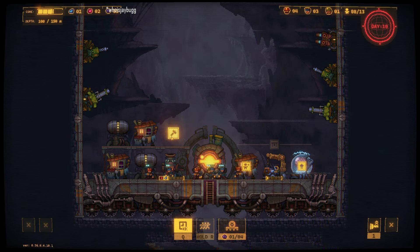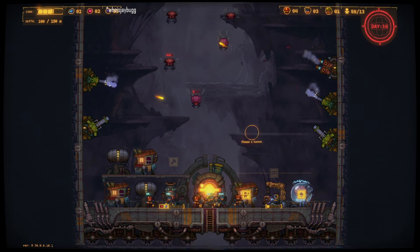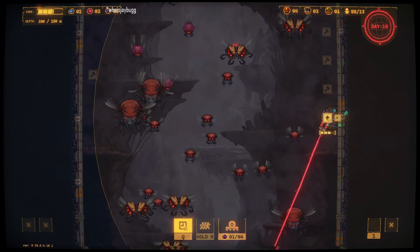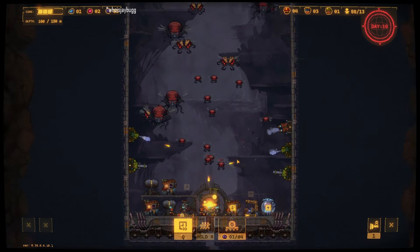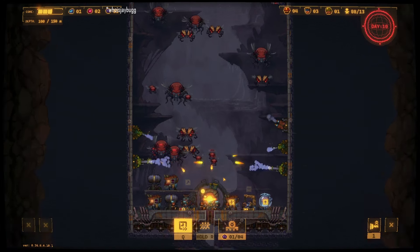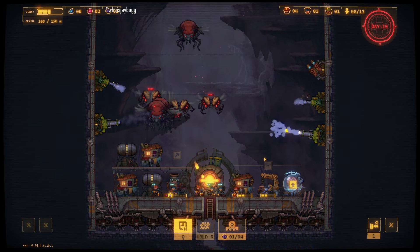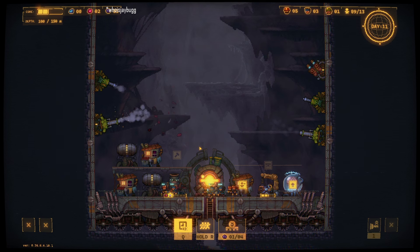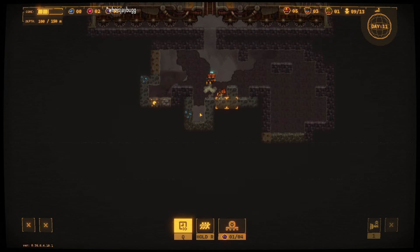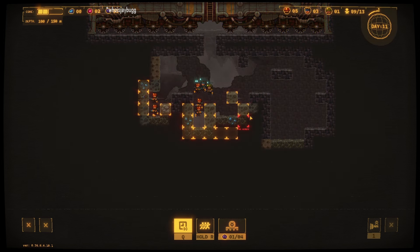We've got all the first level upgrades done. In order to upgrade more, we need to build another lab. That laser is shooting like two lasers at once. I probably should have saved it for over here though. Some of these are probably multi-playthrough currencies that we're picking up.